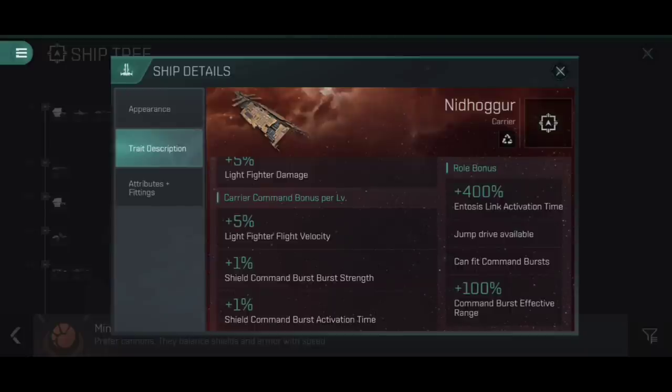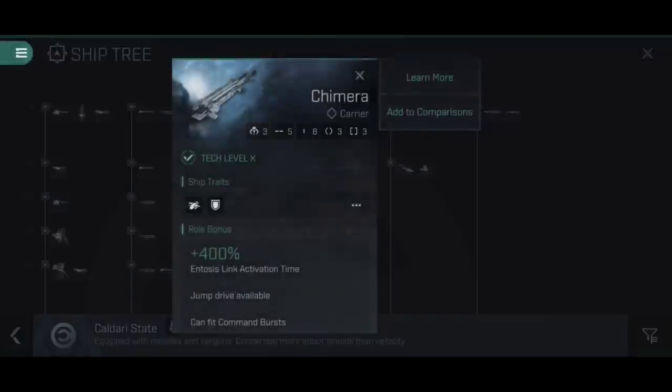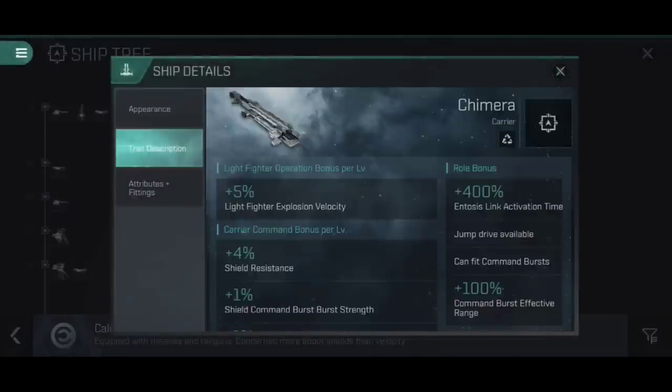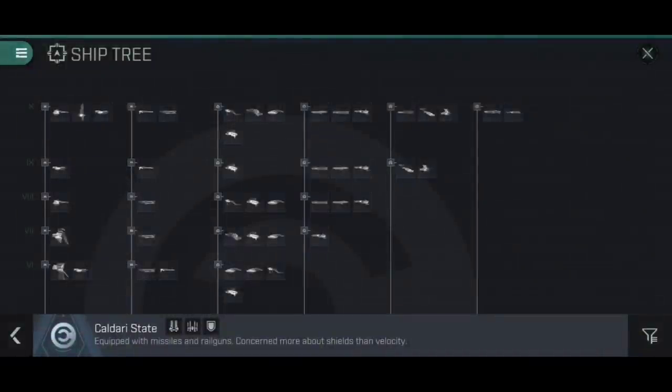Obviously the Caldari Chimera is going to get Shield Command Bursts, whereas the Archon and the Thanatos will both get Armored Command Bursts. Let's have a look at these by comparison. Moving first to the Caldari State and the Chimera — here you can see we've got that same role bonus, but here Light Fighter Operation instead of 5% damage gives 5% Fighter Explosion Velocity, which is basically how they apply their damage to a target. So you won't deal as much damage, but you can deal it better to smaller targets.